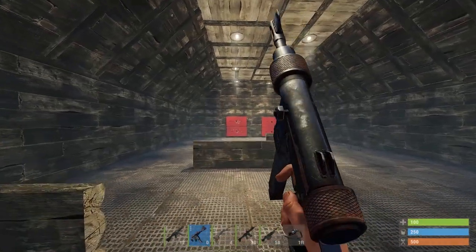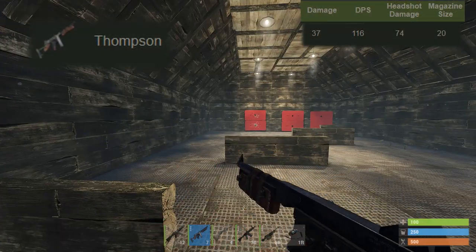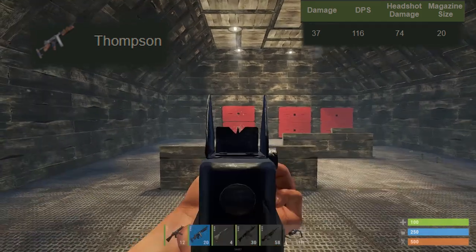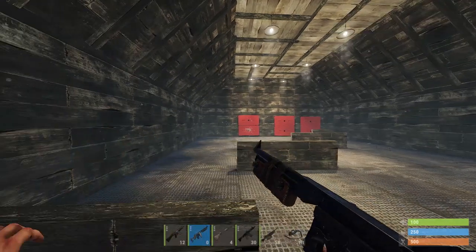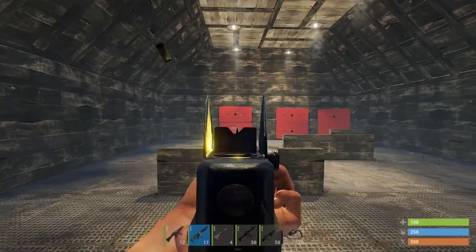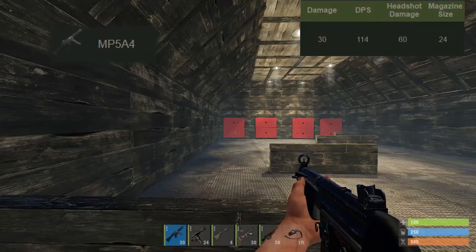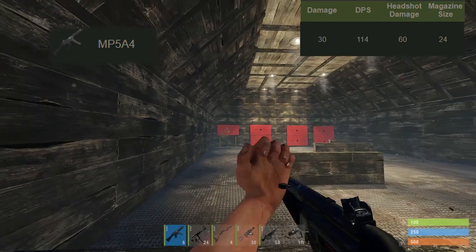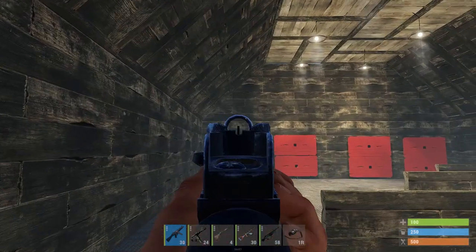The custom SMG shoots very fast but you'll burn through ammo quickly. The Thompson has 37 damage per shot, 116 DPS — two higher than the custom SMG — with 74 headshot damage instead of 60, and a 20-round clip. The MP5A4 has 35 damage per shot, slightly lower than the Thompson, but makes up for it with 152 DPS, 70 headshot damage, and 30 rounds in the clip, making it the biggest magazine SMG in the game.